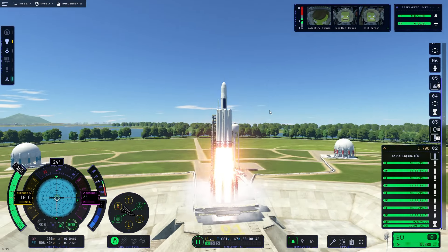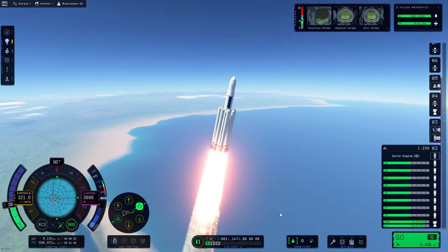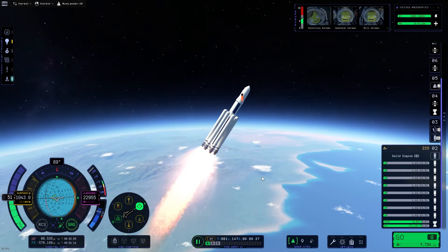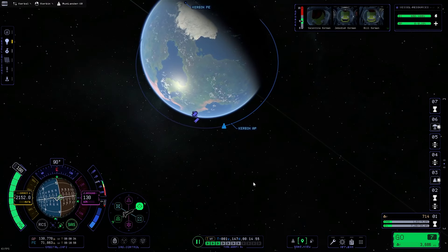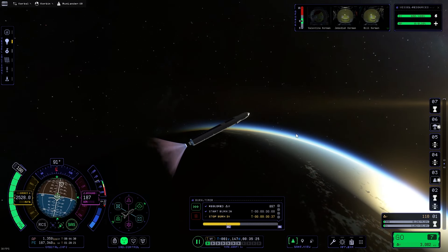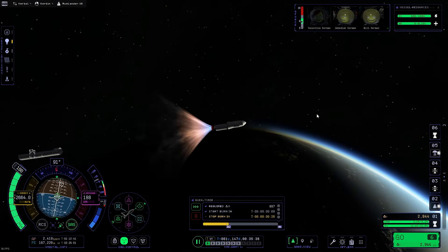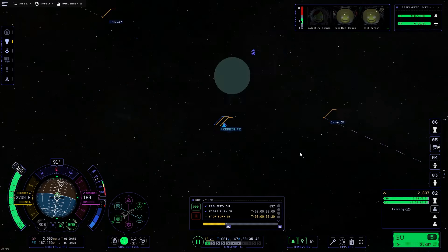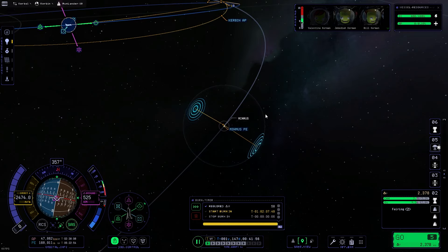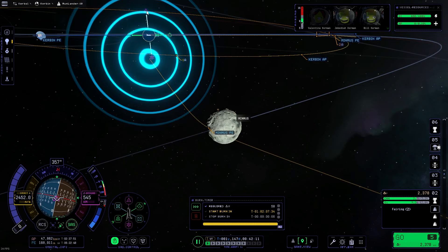Here I am going to launch basically the exact same configuration as the Mun lander, because I figured if it had enough to go do things on the Mun it will definitely have enough juice to land us on Minmus as well. But of course this time it went a lot more to plan than it did the first time. So here we are boosting away from Kerbin, making our way over to our tiny little blue moon, getting rid of all the fairings and trimming that maneuver down close to Minmus, getting it a little bit more equatorial.